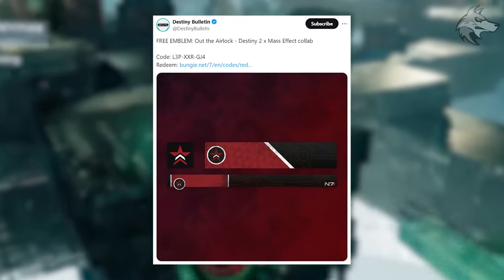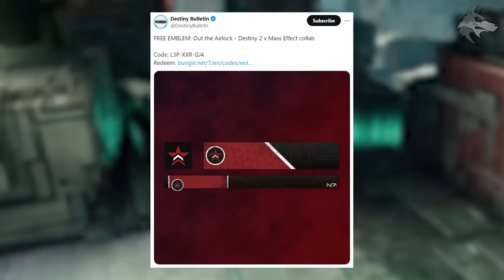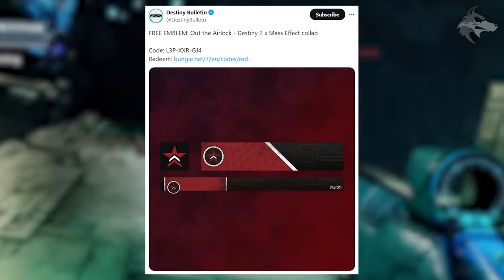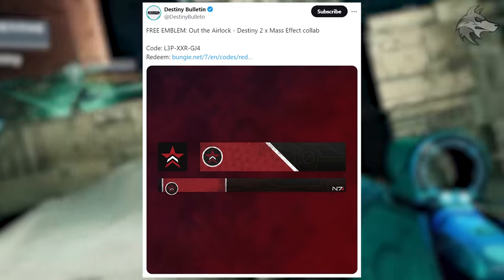There's also a free emblem for the Mass Effect collaboration called Out the Airlock. If you want to pick that one up, there's a redeem code which you can see on the screen, and the redeem page for Bungie.net is linked down below.